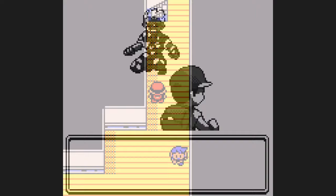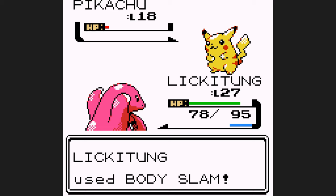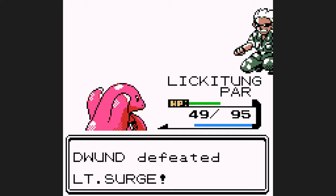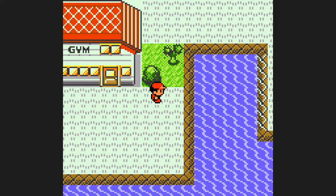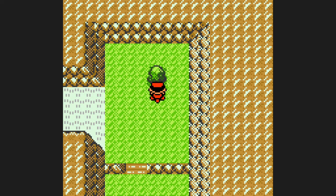Although Lickitung may have abysmal stats, it hasn't had a reset to this point. Voltorb thankfully misses Sonic Boom, Body Slam knocks it out over two hits. Surge just goes for an X-Speed on Pikachu, Body Slam one-shots it. Raichu doesn't use Thunderbolt, it goes for Thunder Shock — it does paralyze us, but two Body Slams gets the job done. The next portion is Rock Tunnel, where we'd normally worry about the self-destructing Hiker, but with Bubble Beam on our moveset, he's really not a challenge. Let's pick this up post-Rock Tunnel as we head to Celadon City.